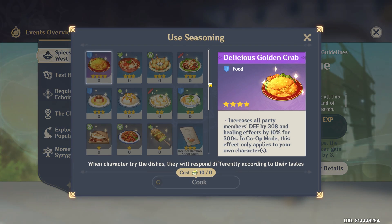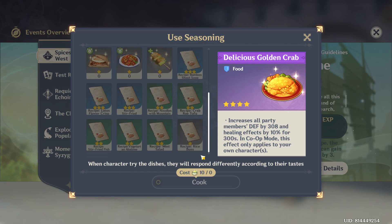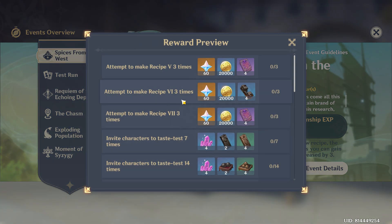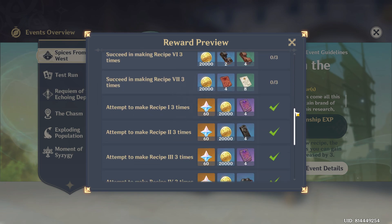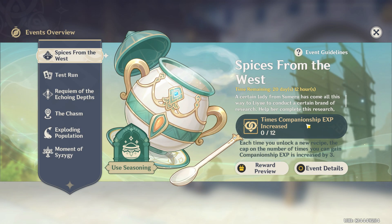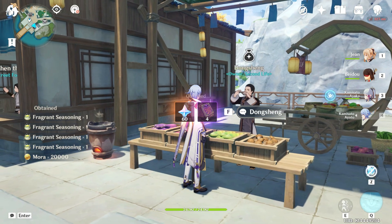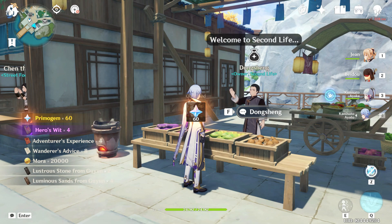Do we need to actually use them? I suppose I should make those meals. Wait, I don't even get rewards for doing that, right? Recipes, tastes, tests — I don't think I even need to bother with that. So okay, well, that was quicker than I thought.